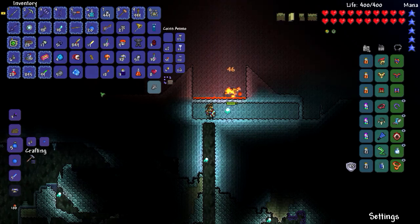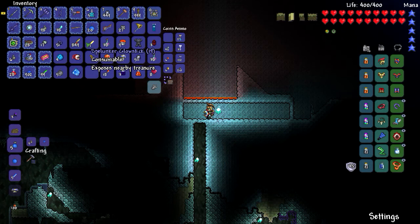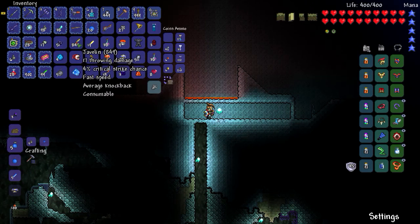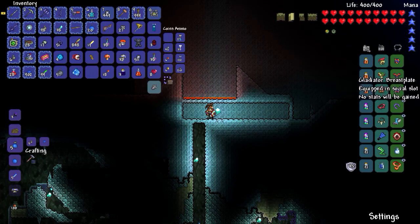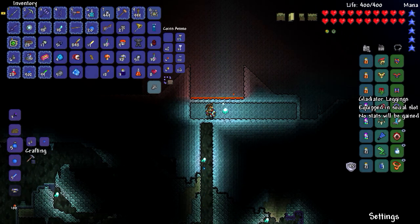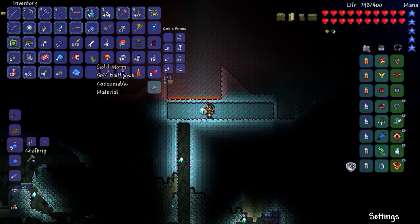Let me show you what else I got. I got a couple things because the skeleton merchant showed up, so I bought a precise blue counterweight, some strange brews, a few Spelunker potions. Look at all these javelins I got — 849! 17 throwing damage, not bad at all. I also got the full gladiator set, which doesn't have any set bonuses and the defense is pretty weak, but I think it looks pretty cool for vanity. Got some red husk so I can make some red dye, and a gold worm — 50% bait power.